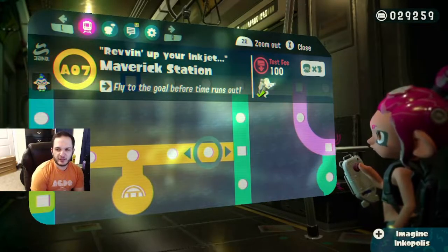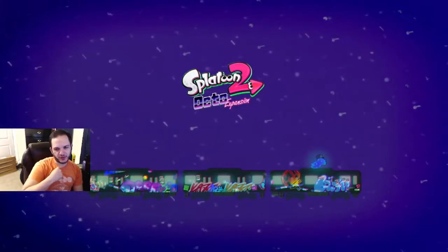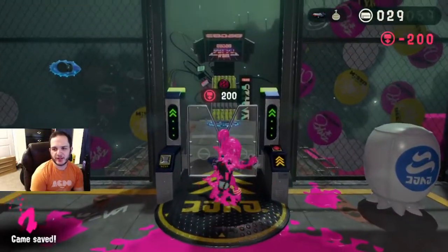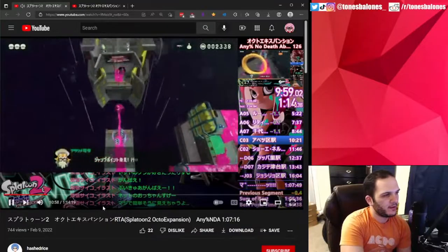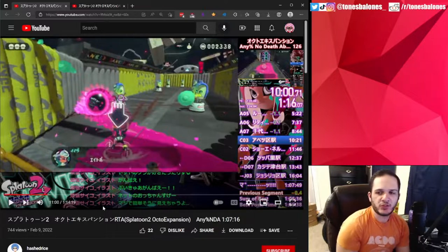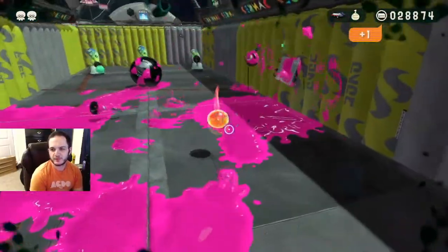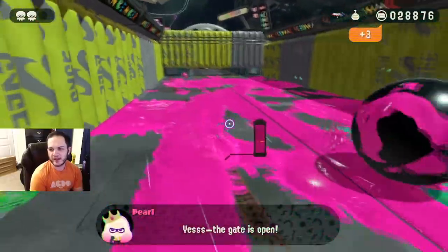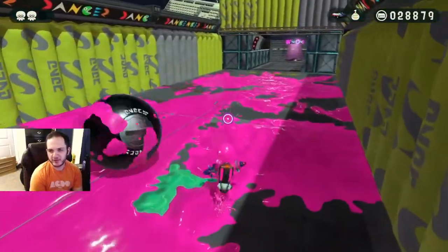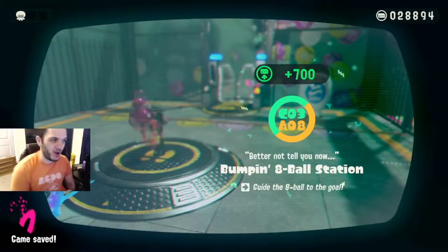Let's find another example of a level to learn a new strat on. Let's try bump an eight ball station — this level is notoriously hard because of the very ending; the ball can kind of go anywhere. My first step is looking at what the world record does and how I can replicate it. He jumps up here, and then as soon as he lands, throws a burst bomb right at the eight ball to stop its momentum. Let me try doing that — once I smack all those guys around, hopefully that ball doesn't do that. And that's way better than having to catch the ball after it's bouncing everywhere.